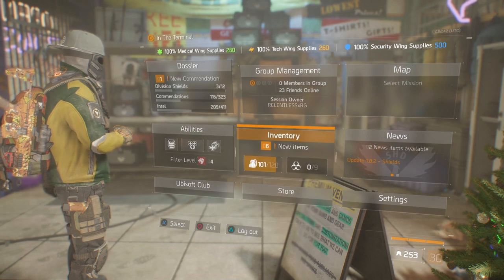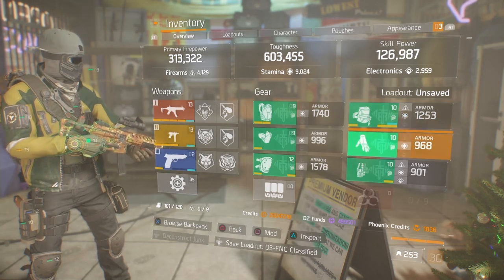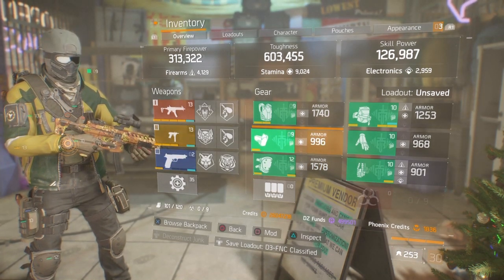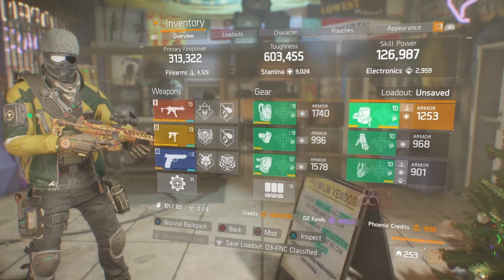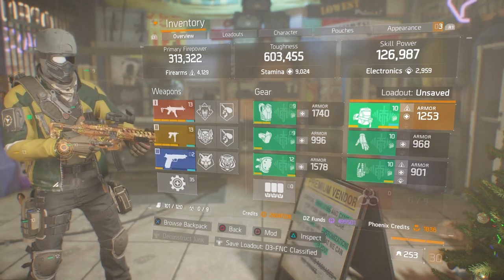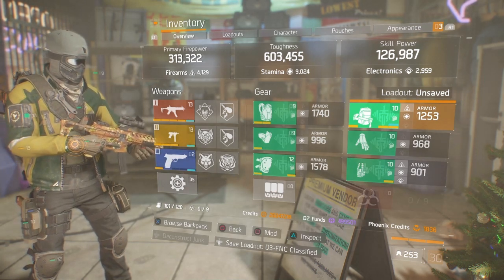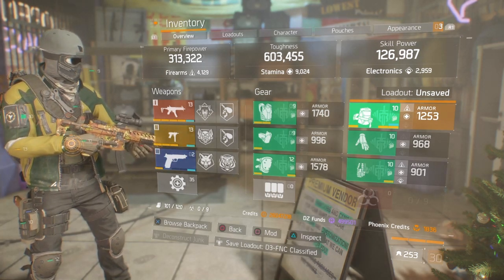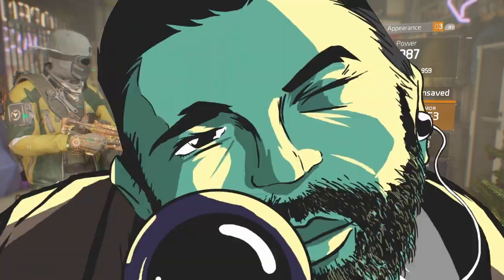Let's do a quick review. You want skill power on your backpack, mask, and knee pads. I have one mod that's stamina and skill power, putting me at 126.9k skill power. You want four pieces rolled to stamina and only one to firearms, so you can achieve over 4k firearms, over 9k stamina, and still have great skill power. If you're looking to do a D3-FNC build, this is a rough rundown of how I got mine. It's a lot of fun, and as you'll see in the gameplay coming up, it wrecks. It's hilarious getting the hate mail from people saying you have no skill — I hope you enjoyed it!